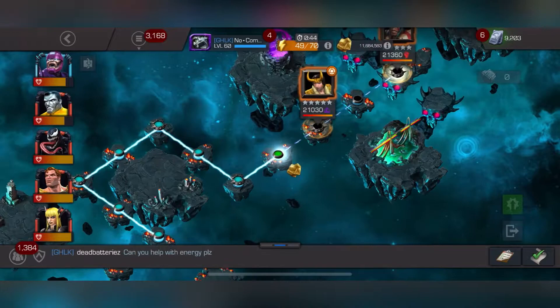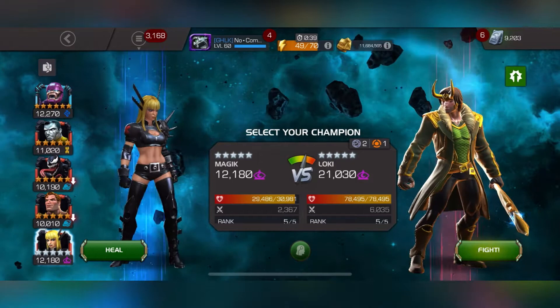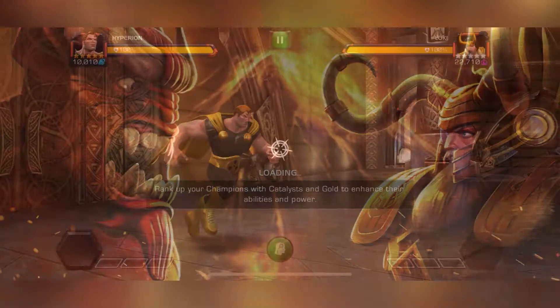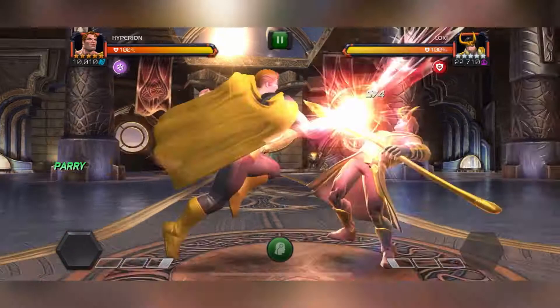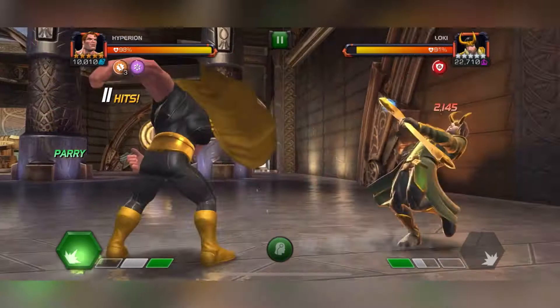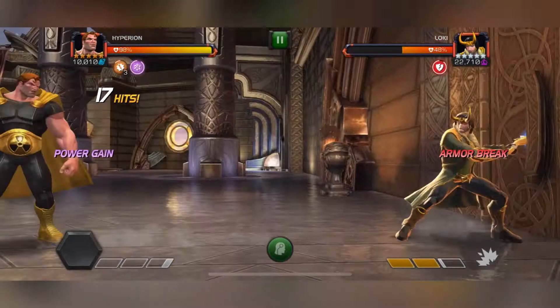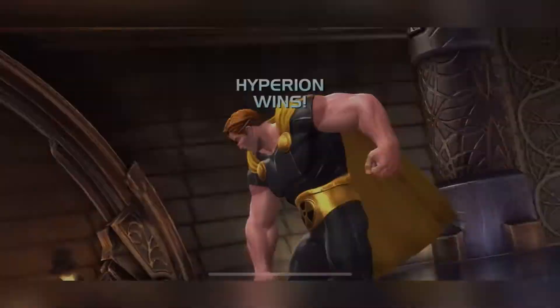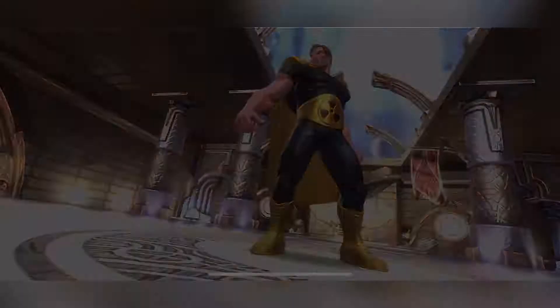On to the next fight, which is Loki. For Loki, I decided to use Hyperion, just to show some variety of characters that you can use in this tier 6 chapter. He did really well - he actually destroyed him. Very quick fight. Fantastic option to use there.